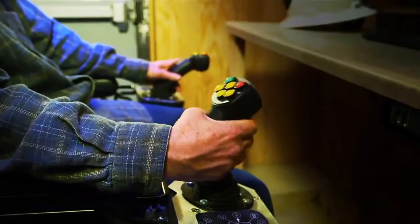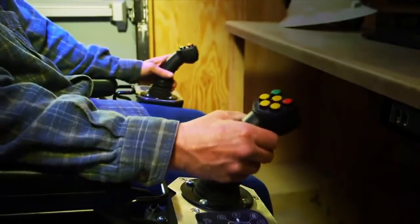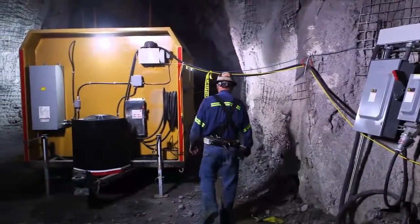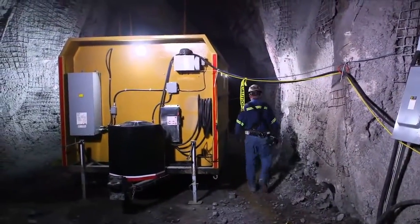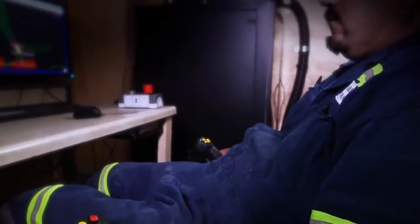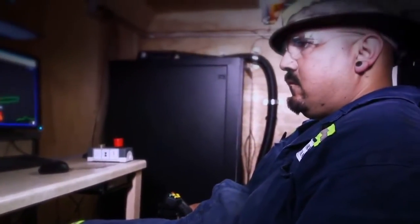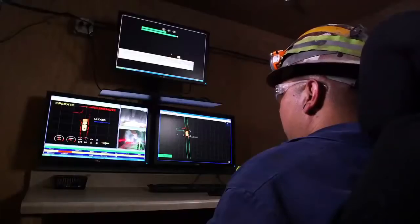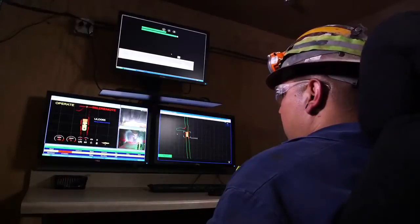Command for Underground enables the machine to be run from a distant location. The operator station may be located underground, away from busy working areas, or on the surface, reducing fatigue and exposure to dust, noise and vibration. Machine functions are controlled through seat-mounted joysticks. Sensing and camera systems provide a real-time view of the machine's location and status.